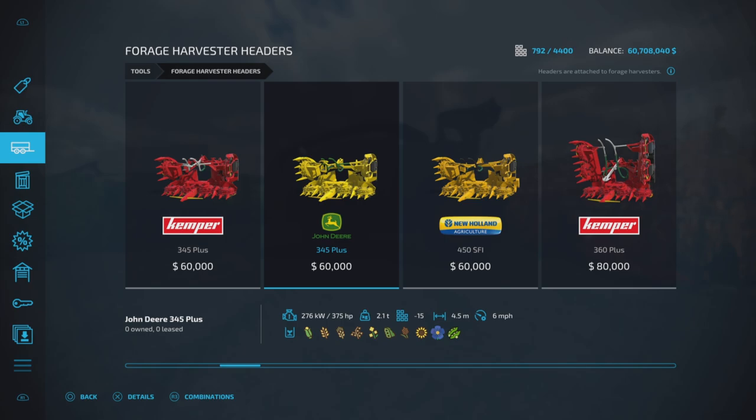The crops you can use include corn, wheat, barley, oats, canola, soybeans, sorghum, sunflowers, and the last two are flax and peas, which are specific to the Fox Farm map. Not all maps are going to have those, so you may not have those last two options.